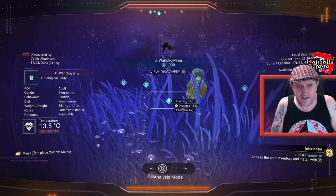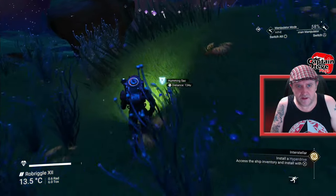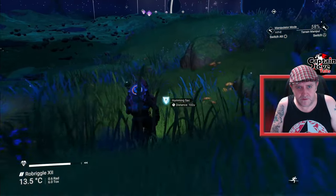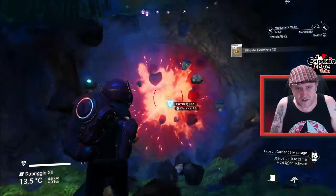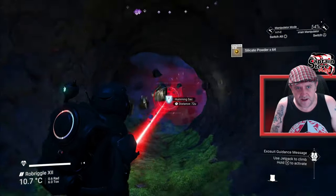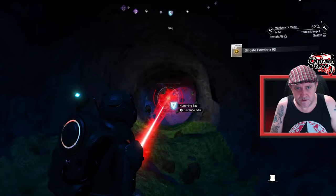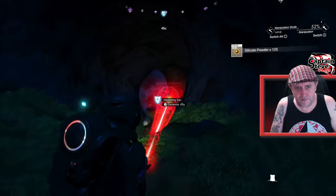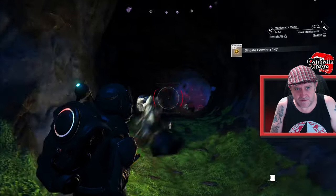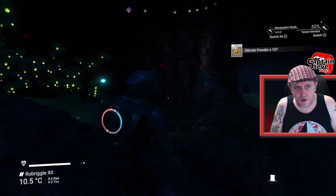Humming sack — that's what I wanted to see. What the fudge happened there? That's a bit weird — I've never seen a marker go like that before. Let's tunnel down to here — this should take us into a cave where there's some humming sacks, and hopefully I can get some cobalt. That's a nice easy way to find a cave, people — just find some humming sacks. They should be in a cave.